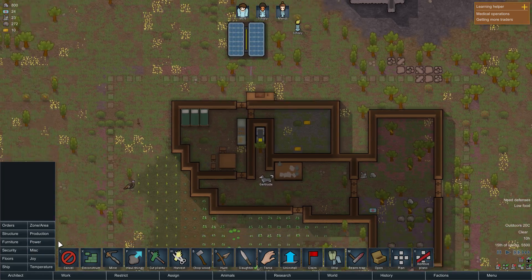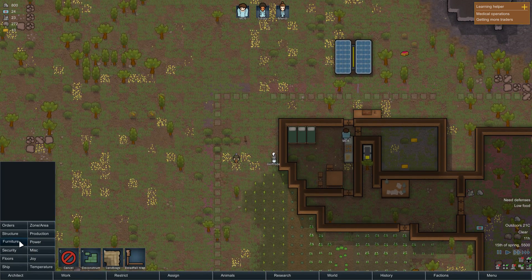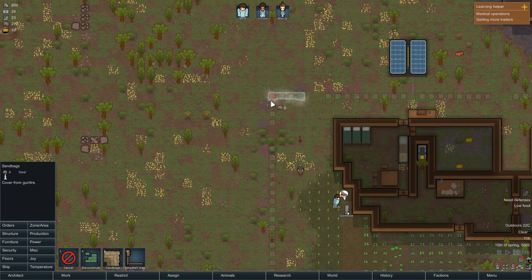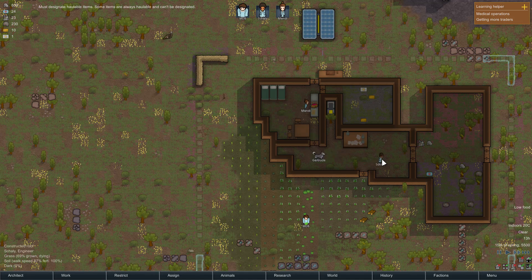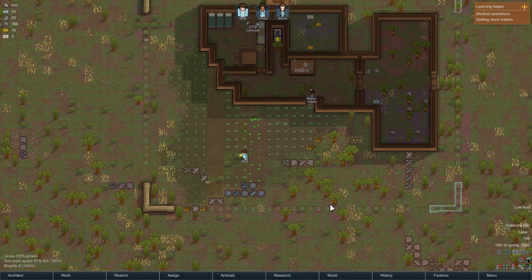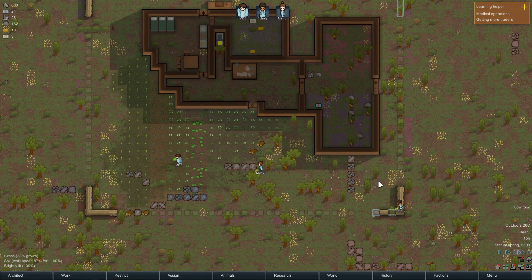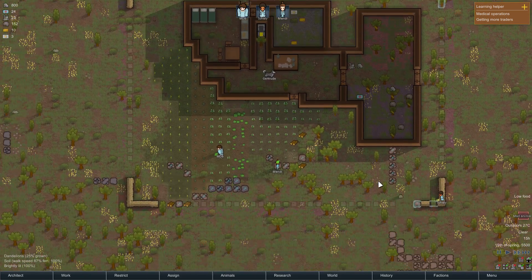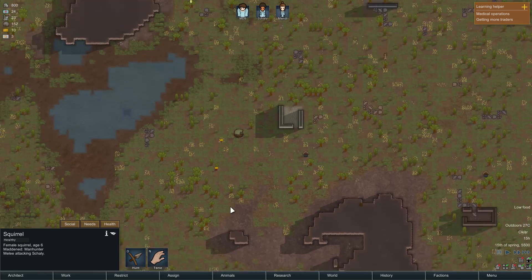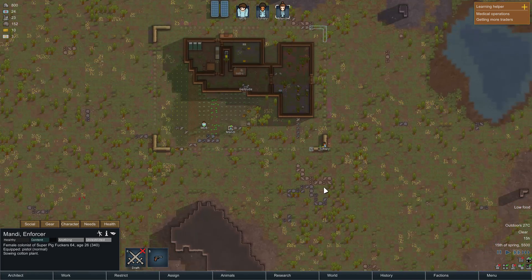We have no defenses. If a pirate raid started and they had guns we wouldn't have any way to defend ourselves. We have enough steel that I think we can get away with making sandbags at the corners. It's 24 plus 18 for each corner - not horrible, we can afford that. Let's haul all the rocks out of our zone so we can put up a little bit of defense. The sandbags are done. They count as cover because it's something to hide behind.